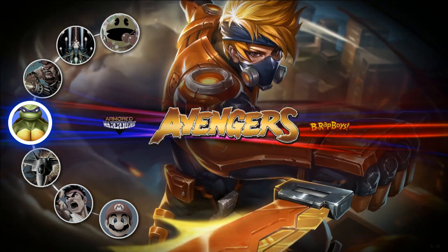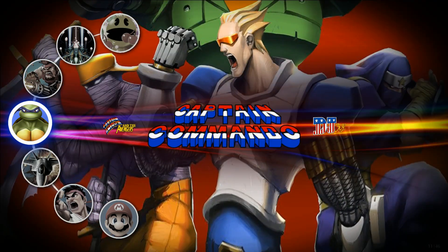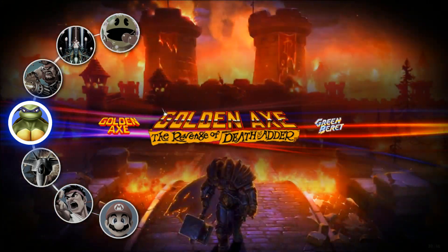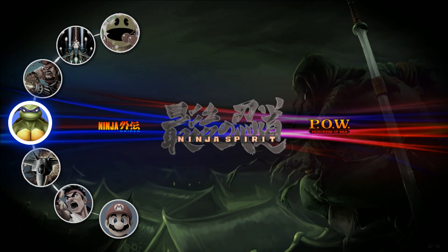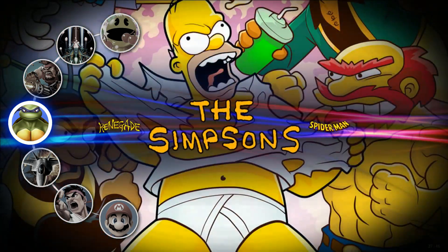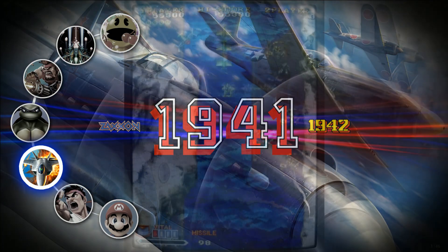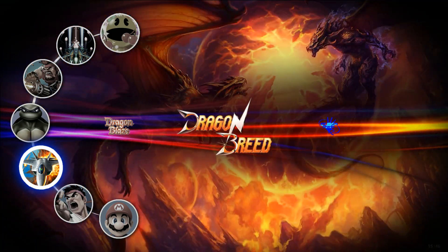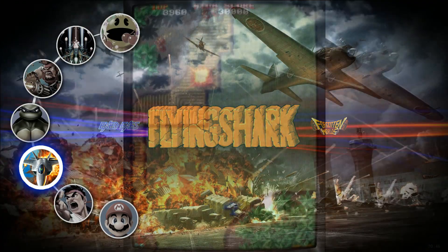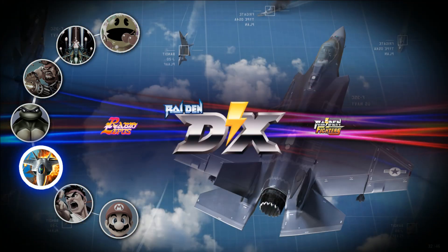Here we go — the punching games, AKA beat-em-ups. Cadillacs and Dinosaurs, Michael Jackson's Moonwalker, Prisoners of War, Punisher, the Simpsons. You should have Teenage Mutant Ninja Turtles — both of them — and X-Men arcade game, then back to Alien Storm. Here are your plane shooters. Be careful though — some of these could cause seizures if you're susceptible. You got Raidens.